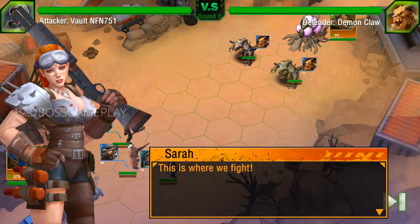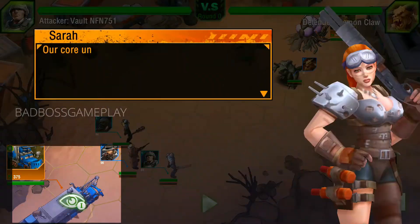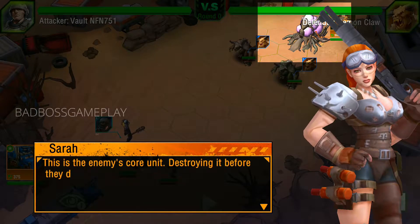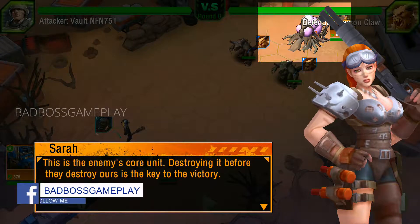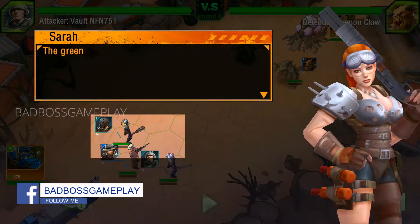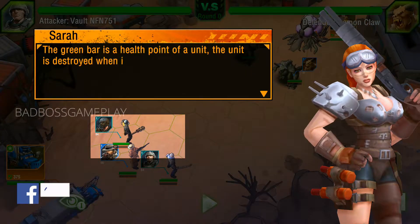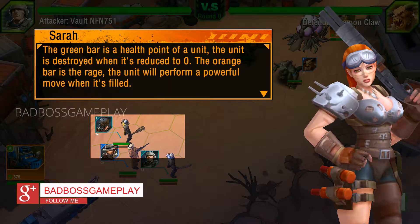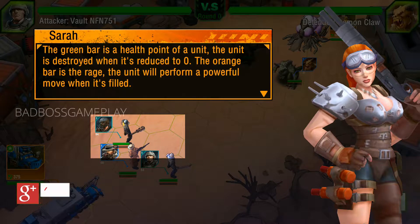This is where we fight! Our core unit — if it is destroyed, we lose the battle, so make sure to keep it safe. This is the enemy's core unit; destroying it before they destroy ours is the key to victory. The green bar is the health point of the unit, and the unit is destroyed when it's reduced to zero. The orange bar is the rage — the unit will perform a powerful move when it's filled.